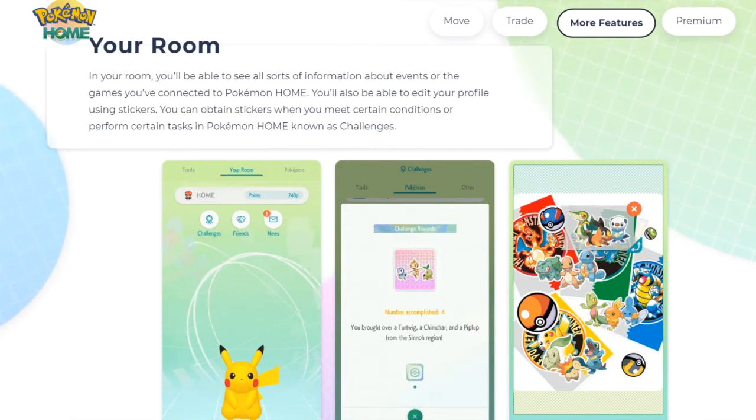In Your Room, you'll be able to see all sorts of information about events and the games you're connected to in Pokemon Home. You can also edit your profile using stickers. You obtain stickers when you meet certain criteria, complete certain actions, or perform challenges in Pokemon Home. So we're going to have challenges — I'll probably create guides covering those challenges on the channel.